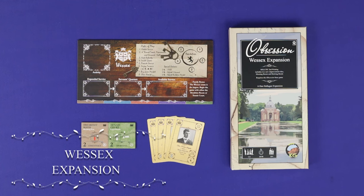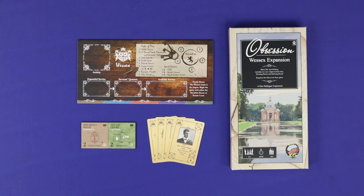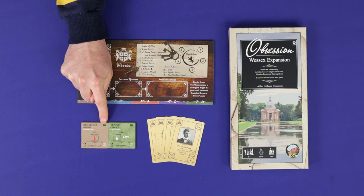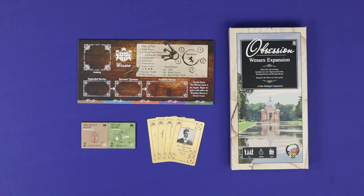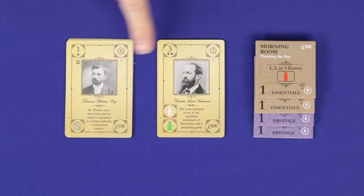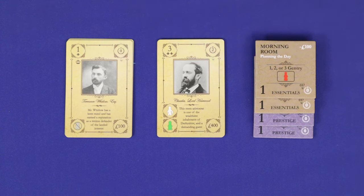Wessex is the simpler expansion. It comes with a new player board and starter cards for the Wessex family, giving you a fifth family for the base four-player game. As a starting bonus, Wessex gets to take either a breakfast room or tennis court — indicated by a special starting icon in the corner — as a sixth starter estate improvement. The Wessex box alone is just a fifth family, not a fifth player; it does not include the extra starting components needed to play at five. It also comes with new guest and improvement tiles, indicated by the W, that you can mix straight in with the base decks.